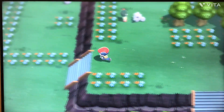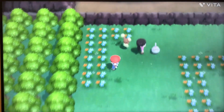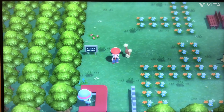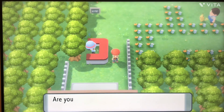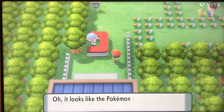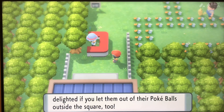We need the Oval Stone to evolve Happiny into Chansey, and I have no idea where that is. So that's gonna be a bit of a problem. We might have to use Thief, because I know Chansey's on these routes — wait, it's only in the day. We're back in daylight now.